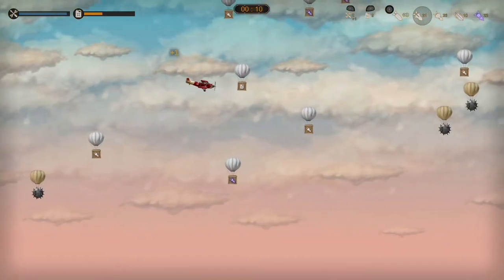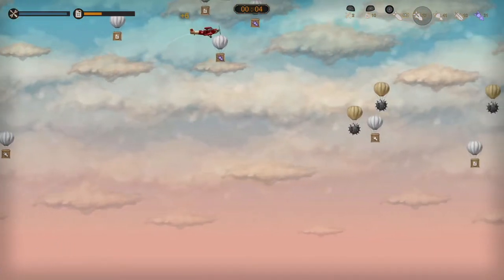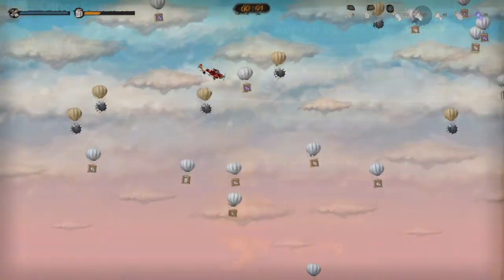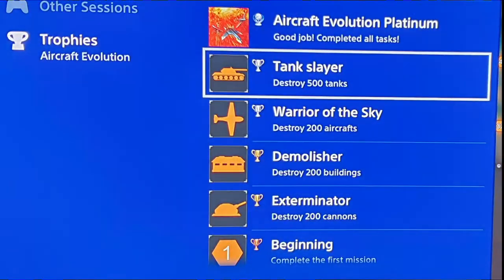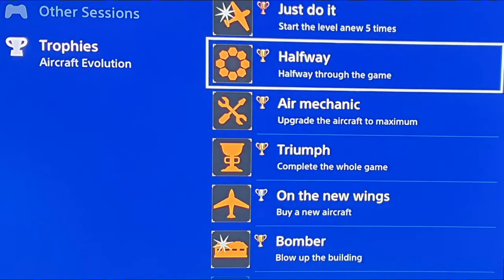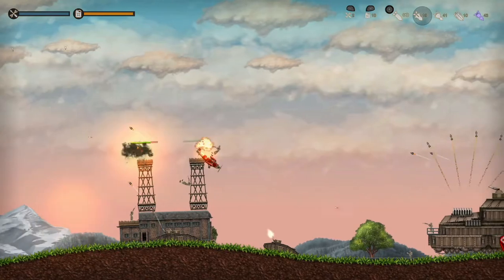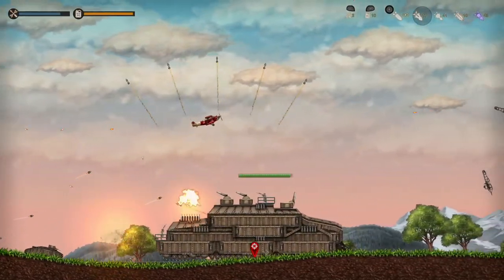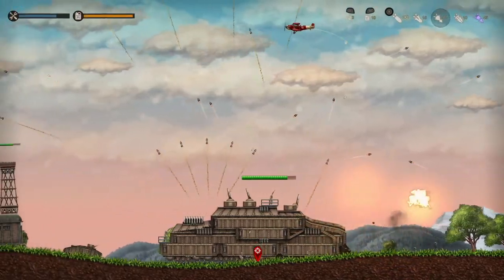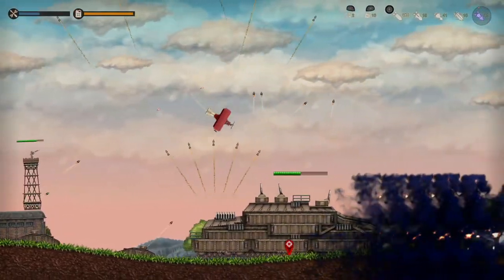Trophies related: the game is a straightforward platinum that will take you about 2 to 3 hours to complete depending on your skills. Nothing is missable. To get the platinum, you need to defeat all 40 levels on whichever difficulty you want — there are no difficulty-related trophies. You also need to get to level 30 and buy the best aircraft in the game, which is locked at level 30. There are a few miscellaneous trophies that will come naturally.